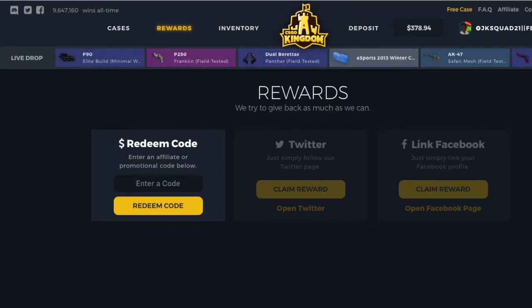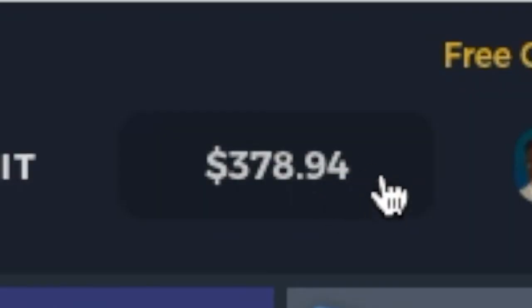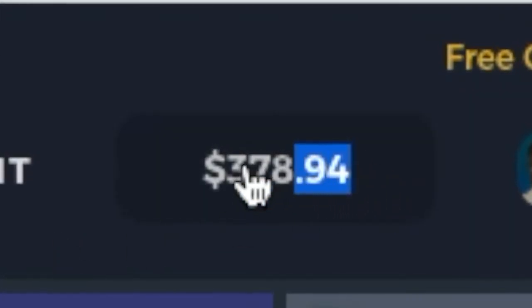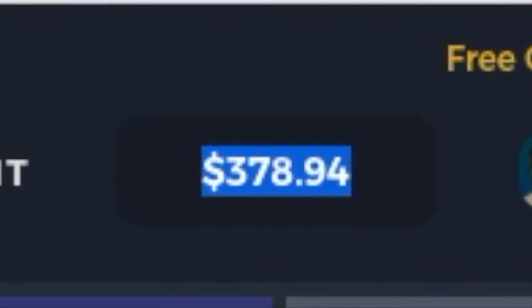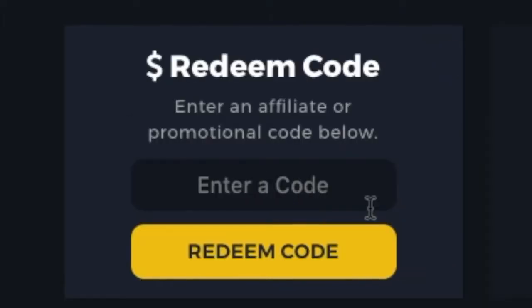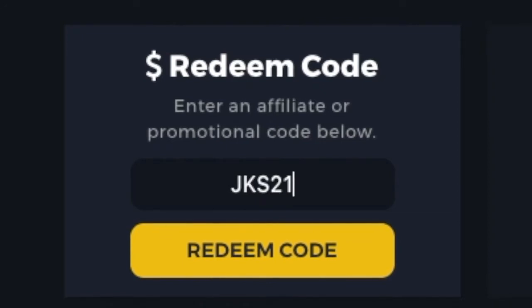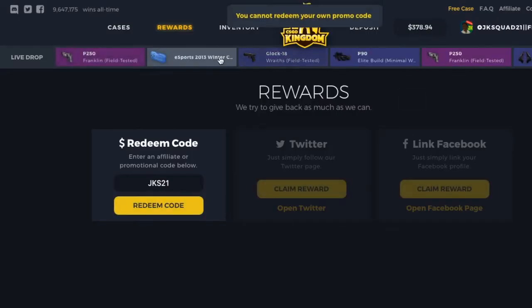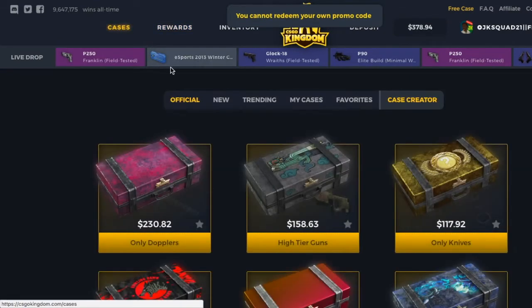The website is called csgokingdom.com — the link will be right down in the description. First I'll be telling you how you can get like free 50 cents right here to start making your way up. All you have to do is enter the code JKS21 and then redeem it, and you just get some coins right there.